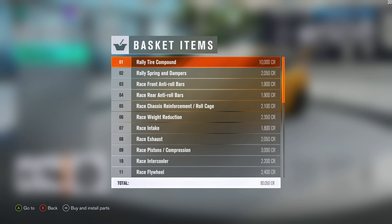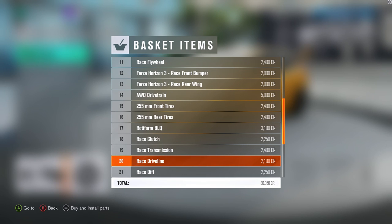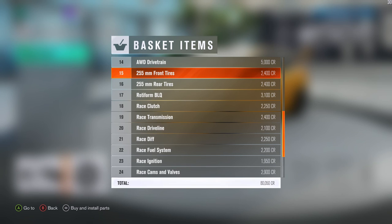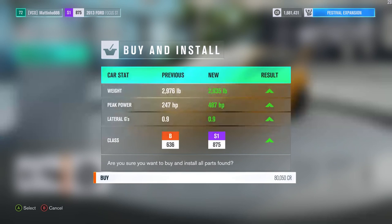Here is the basket - we've got the rally tyre compound and we pretty much got race everything. Absolutely everything on race. It's going to cost 80,000. I've also done a drivetrain swap so we've dropped it to all wheel drive now, which is definitely going to help through the dirt sections, but it may provide a little bit of understeer through the tarmac sections. There is the jump - it takes it to 487 brake horsepower, a jump of 240 brake, taking it from middle of B class right up to nearing the top of S1 class.